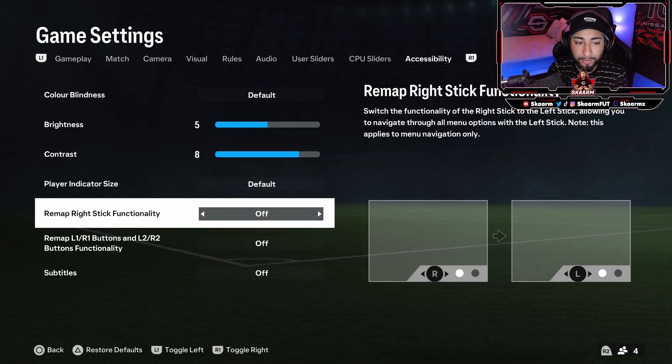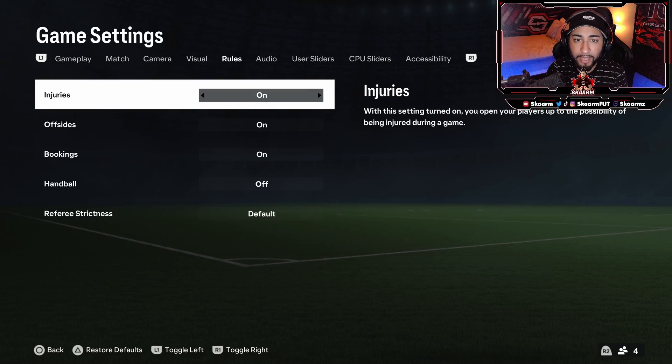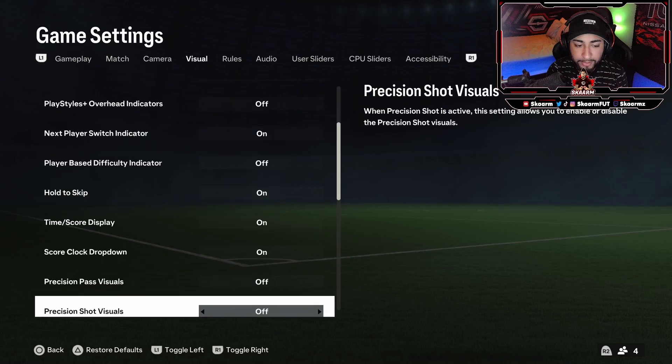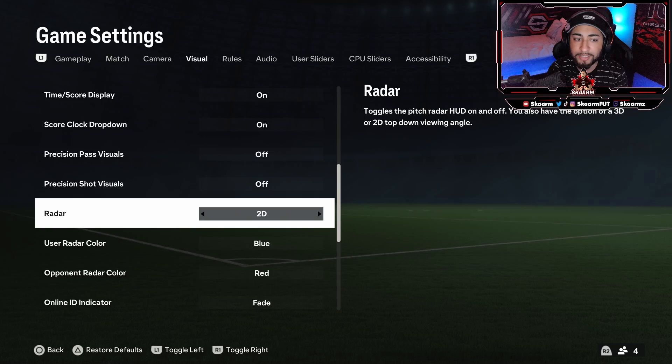There are also some other settings like a player size indicator and subtitles if that's something you're looking for. But we're going to go in and look at the radar colors, so go into the Visual tab and scroll down until you get to the user radar color along with the opponent radar color.